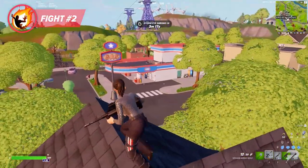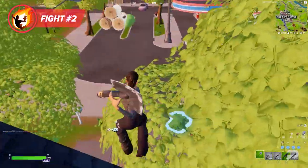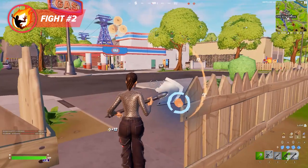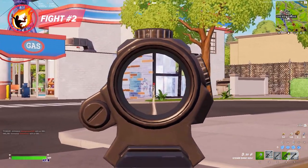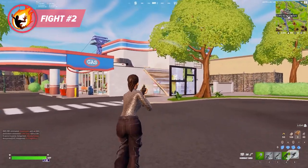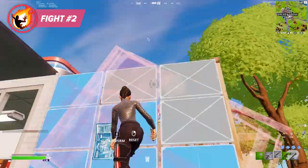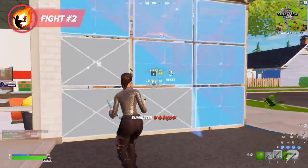The next fight is directly off spawn at Greasy Grove. The player had just finished looting his house but came up empty on shields. On low ground, he sees an opponent run over to the gas station to break the shield kegs. He takes some shots with his striker burst and hits for 58 white. Even though he doesn't have shields himself, he pushes towards the opponent applying pressure so he has no chance to heal. Getting closer, he switches to his main SMG, claims the wall in front of the opponent, and immediately combos the box for an easy shotgun finish.